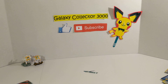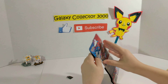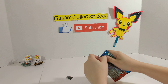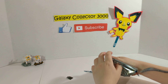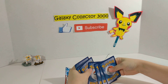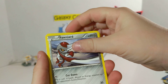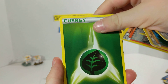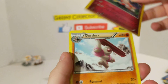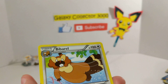Kind of has a little shiny to it there. And our last pack, which is X and Y — really hoping to get a Venusaur EX, or a Mega Venusaur EX, or any EX out of this pack. We have Pancham, Timbur, Fennekin, Plant Energy, Pikachu, Froakie, Mr. Mime, Gogoat, Spritzee, and a Bibarel.